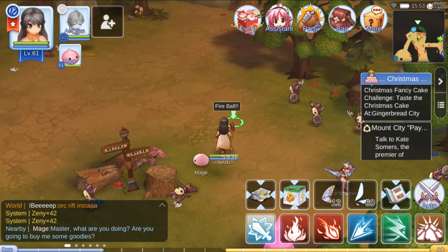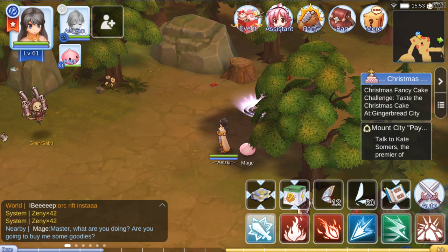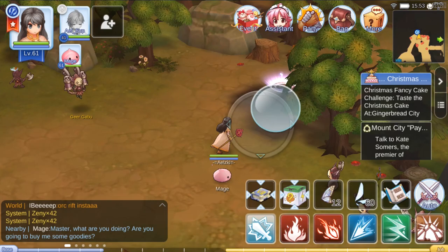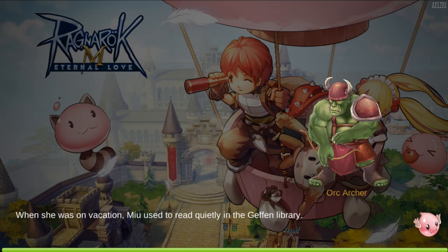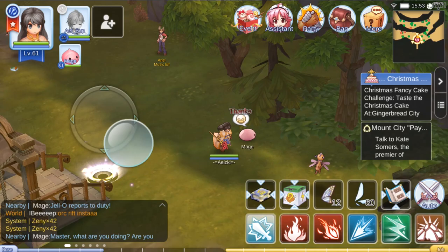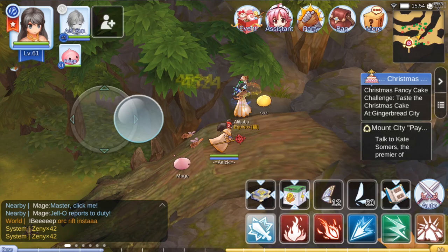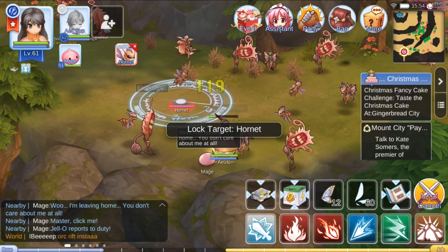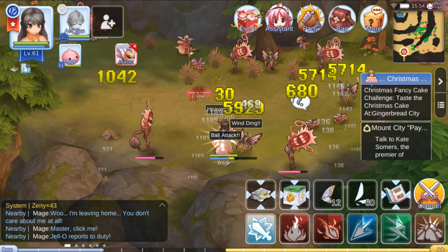There you go, one-hit, one-hit. If you're level 60 like me and you've already reached level 60, the monsters here will not provide you with much loot anymore, so you need to move on. We are near the mountains. Next up, we will be hunting Hornets. For Hornets you will need to use the skill Heaven's Drive. Let me show you — let's target Hornets, there you go.